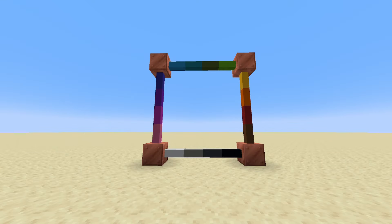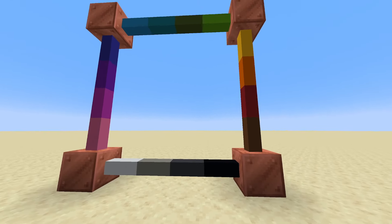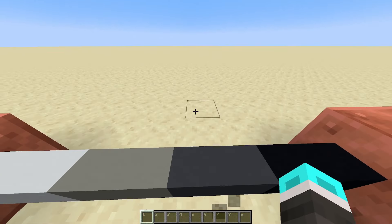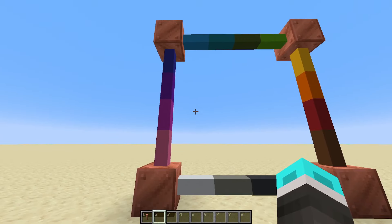Hello everyone. What you see in front of me right now is part of the 3.0 update, now available for the copper wiring data pack. If you didn't see the previous video, this is wire insulation, which allows you to color code wires as well as prevent them from dealing damage on contact or powering nearby redstone. So let me show you how these currently work.